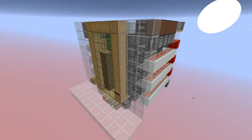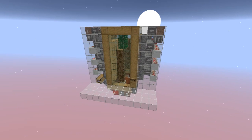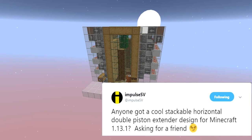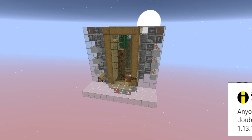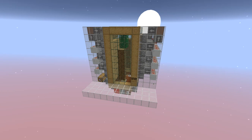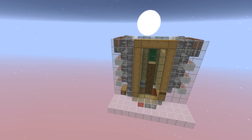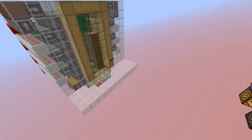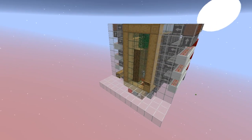Short backstory: a few days ago or maybe a week ago, ImpulseSV posted a tweet asking for a double extender stackable one. I answered, but I didn't know he wanted it for a tree farm, and with my design I actually gave him something that wastes bone meal. So in order to redeem myself, I built this design and sent it as a response, and now it's on Hermitcraft!